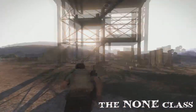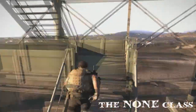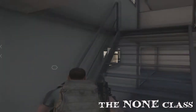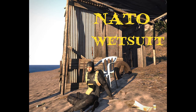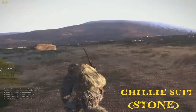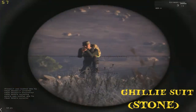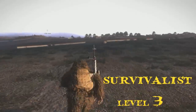As for those hatless guys in cheap clothing — you know, white shirts and blue jackets — those are called the non-class. They can kill everybody and everybody can kill them. Be careful though: they can wear custom clothing such as military fatigues, wetsuits, and ghillie suits, which can sometimes resemble the survivalist's ghillie. You can spot the difference because a non-class ghillie suit is more of a gray color.